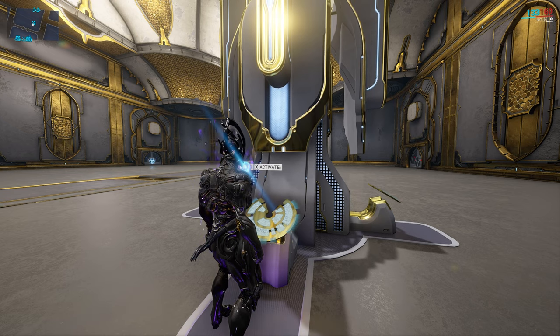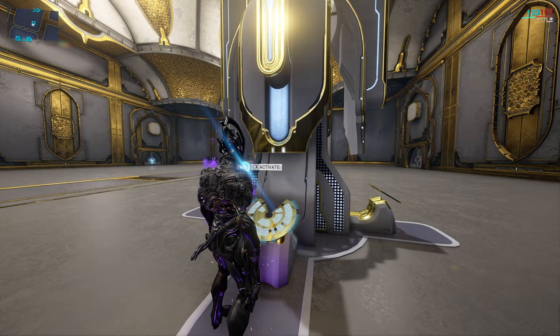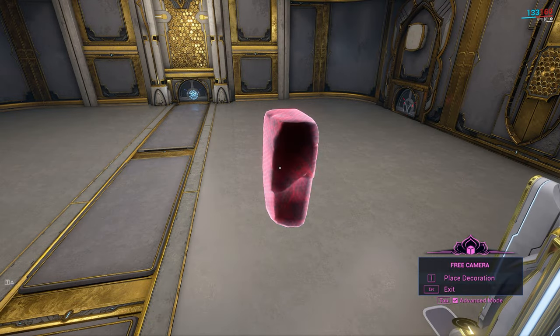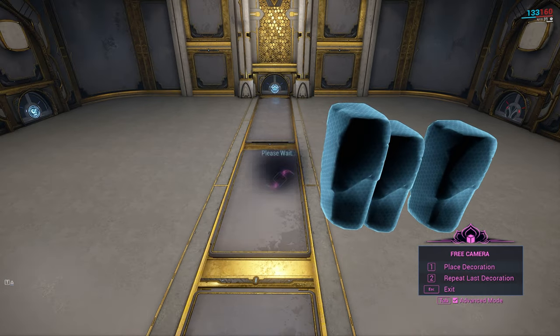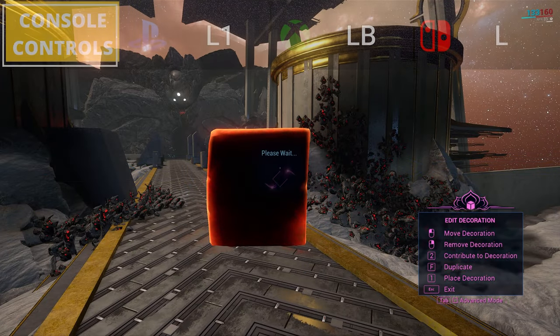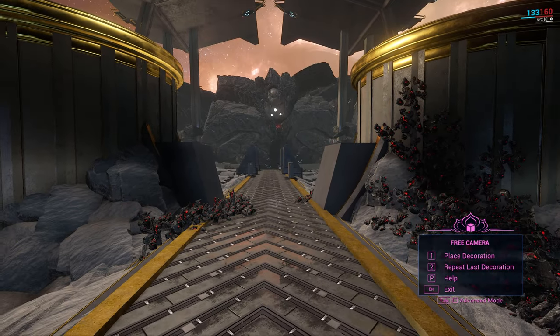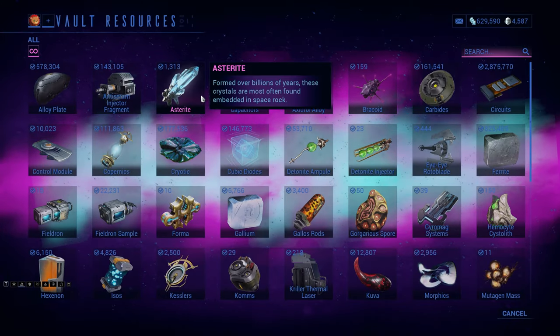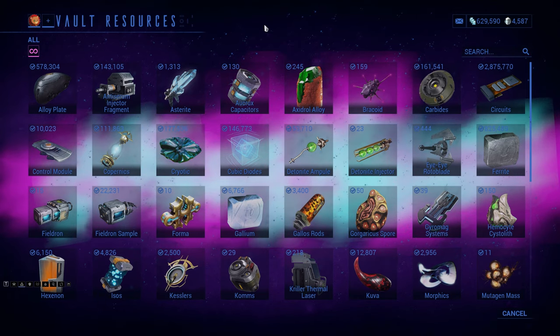If you don't want to fund each decoration individually, go to the Vault or Treasury in the decoration menu. In the bottom right there is an option to auto-contribute from vault. You need the Treasurer permission to toggle this on or off, but when active, all placed decorations will be automatically funded. Note this does not affect pre-placed decorations. To destroy a decoration, right-click it — this returns all resources and platinum spent back to the clan vault. Any plat spent rushing, however, goes to the clan vault and is not returned to the player.